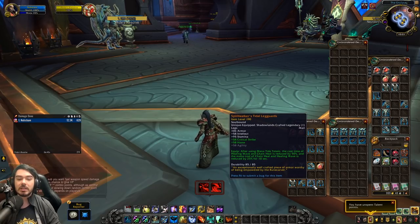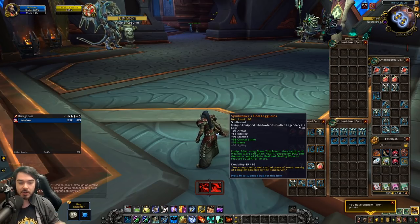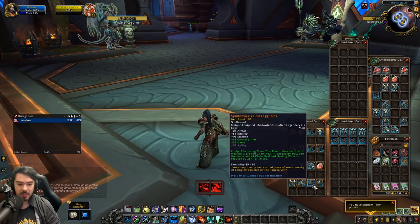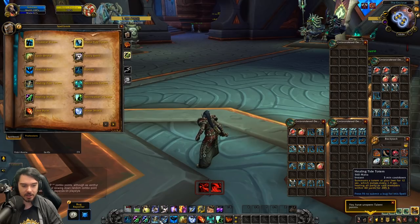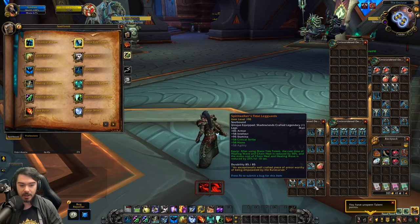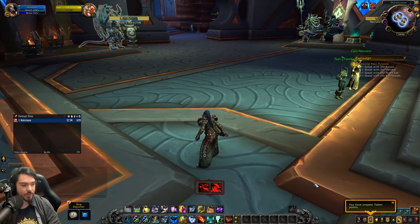They also gave a big nerf to the Spirit Walker's Tidal Legendary — after using Mana Tide, the cast time of Healing Wave and Chain Heal is reduced by 50%. The big nerf is that the mana cost of Chain Heal and Healing Wave is now only reduced by 25% for 10 seconds. This was previously making them completely free for 10 seconds — you could just spam out half-cast-time Chain Heals for the whole duration. It's still a powerful effect, but Mana Tide Totem is a three minute cooldown. Perhaps it's been over-nerfed considering that substantial cooldown — they might need to buff it up again.